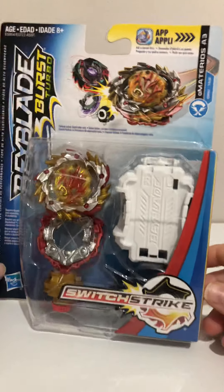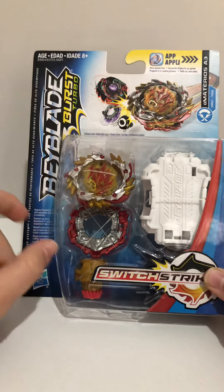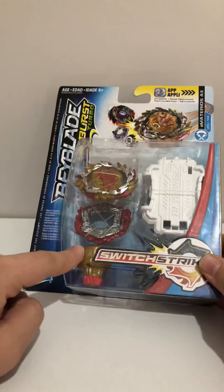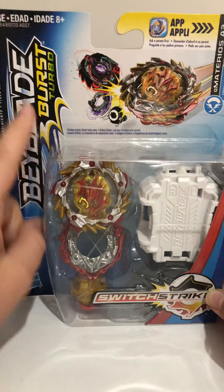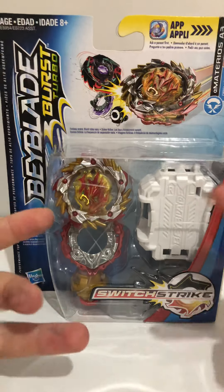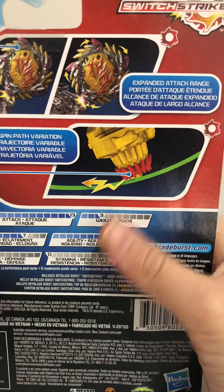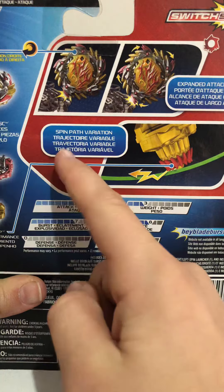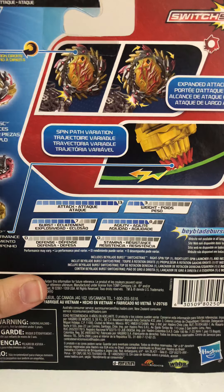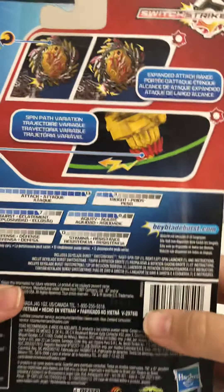This is a right-spinning attack type Beyblade — Flaming Arbitarius, then Arrow disc, then Anchor driver. This is part of the Switch Strike Turbo series. The ability is expanded attack range, so you've got these little blades that pop out, with a spin path variation — kind of like Unite but with much more attack-focused stats.